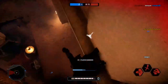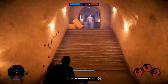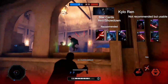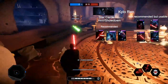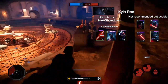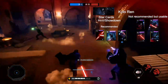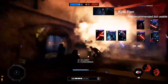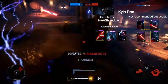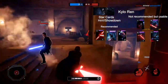Moving on to star cards for HvV and Hero Showdown: I recommend Closing In, which lets you leap from further away, helping your ability lock-on — just a good card to run. Then I'd use Power Reach to pull enemies from slightly further away, maximizing your Pull value. Finally, I'd use Bloodlust to max out Frenzy and get the most out of your Frenzy uses.